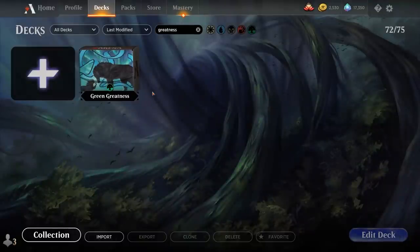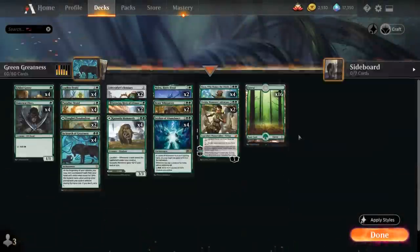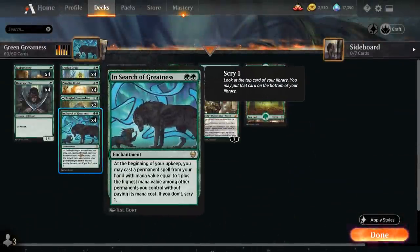Hello and welcome to another Historic gameplay video. Today we're taking a look at a mono green ramp deck titled Green Greatness, as we're playing with four copies of In Search of Greatness - a two mana enchantment saying at the beginning of your upkeep you may cast a permanent spell from your hand with mana value equal to one plus the highest mana value among other permanents you control without paying its mana cost, and if you don't, you still get to scry one each turn.